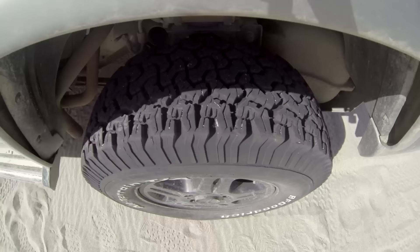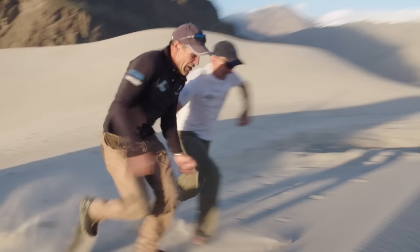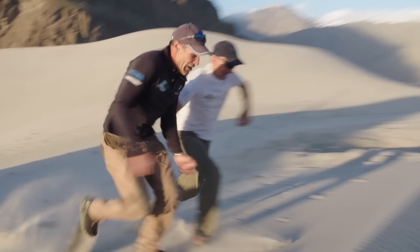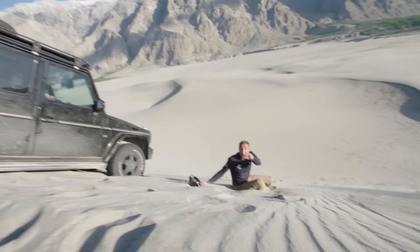So when you want to cross the dune, it's important to stop the car on a little bit of the hill, so you have a starting point. Check the sand going up. Check the other side as you go down. If it's too steep like this, the car's going to turn sideways and you're going to roll it down the hill.